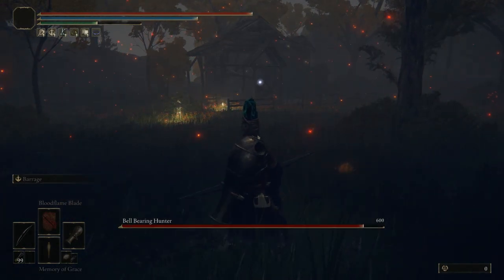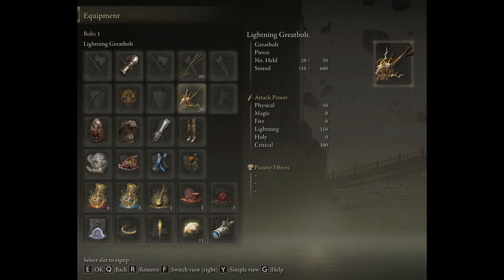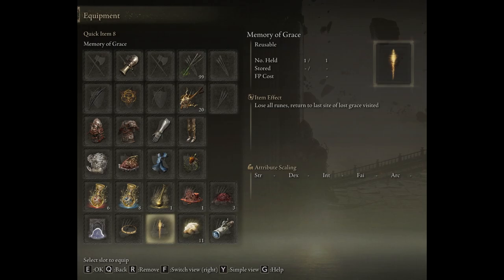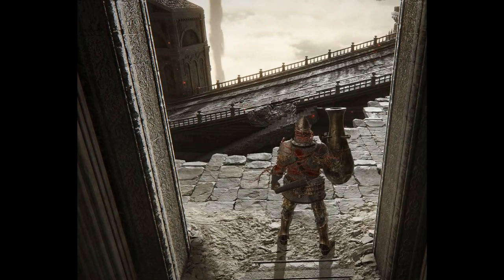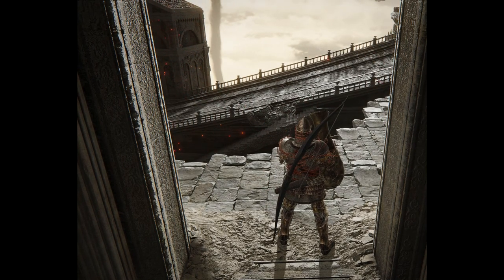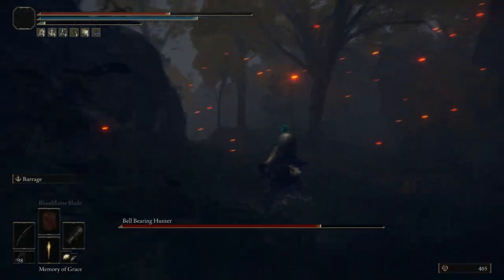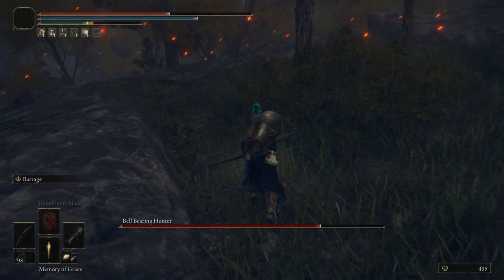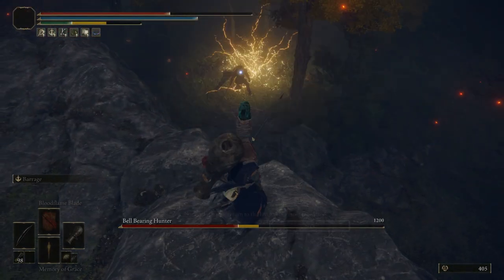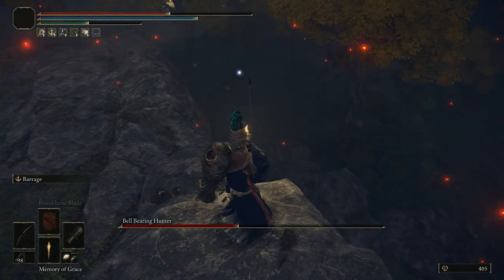What you just saw there is a bow glitch that can be performed while you have a jar cannon, a poison arrow or any type of arrow equipped, and then you'll want to equip a great bolt and the memory of grace. Once you have all these items equipped, you can equip the bow in just one hand so that the jar cannon is then attached to your back. Now let's go behind this shack, head up towards this hill, and use the glitch down towards the bell bearing hunter.